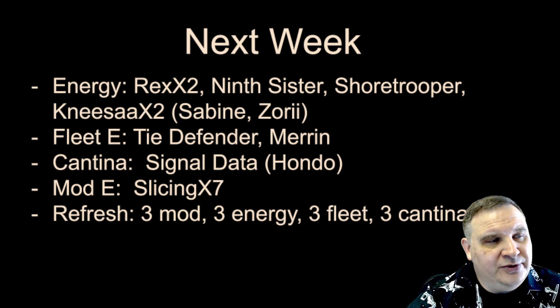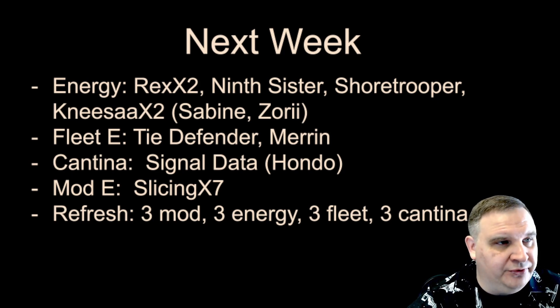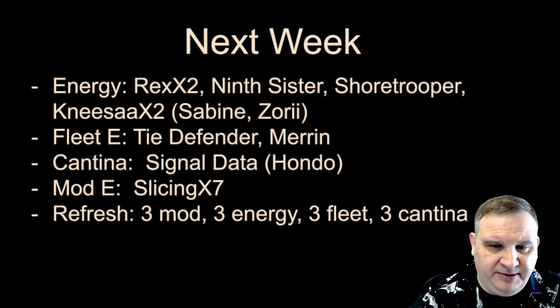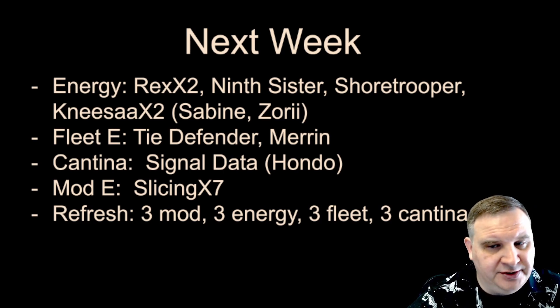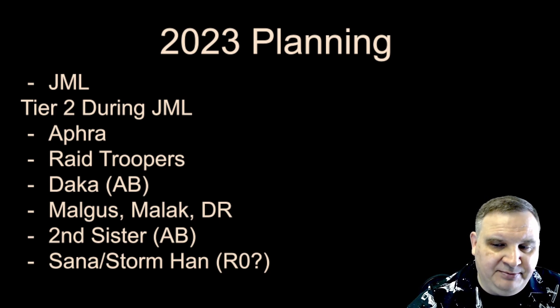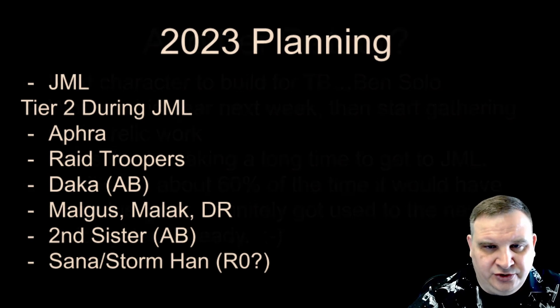Mod energy — just going to do all slicing materials next week. If we farm a few slicing materials and a bunch more mods, when I couldn't even slice my blue and green mods this week, that's not helping. So we're going to restock on a bunch of those basic slicing materials for a week and then get back into mod farming. Refresh strategy is three on everything for the three basic refreshes. Planning is the same — we're working on JML, we keep getting distracted by other things, building stuff for the guild, but that's still the journey we're working on.